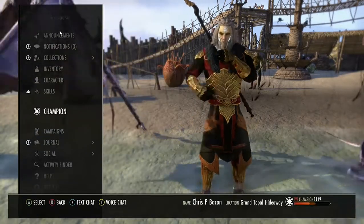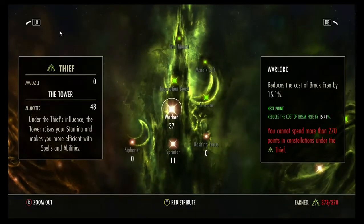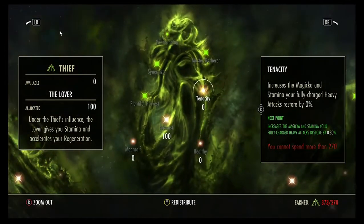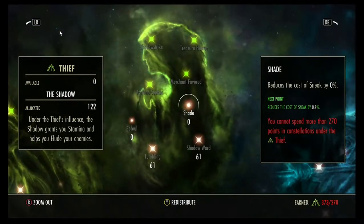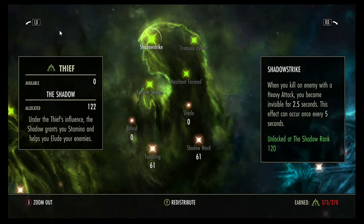I'll go through the Champion Points right now — I'm not going to read them out but I will give it three seconds per page so you can watch and pause as you go. Take note as well that selecting so many in these will activate passives up here.